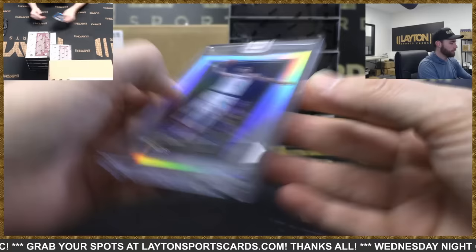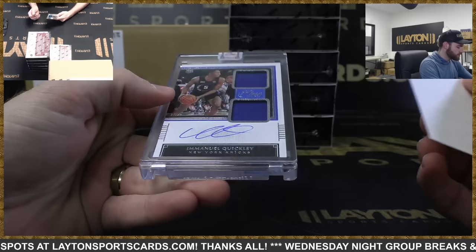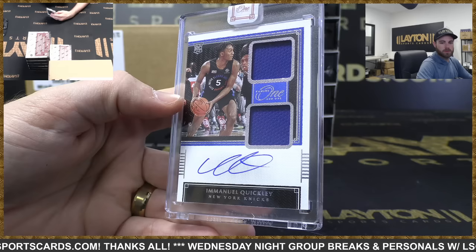Obi Toppin out of 99, a rookie for the Knicks — nice numbered Obi Toppin. And rookie dual jersey auto Emmanuel Quickley 60 of 99, Knicks. There you go, New York.